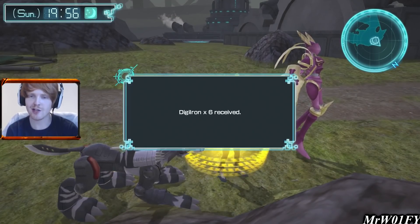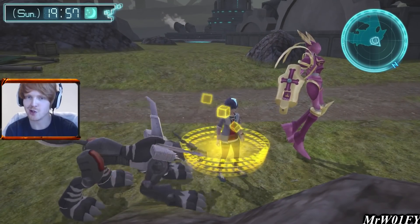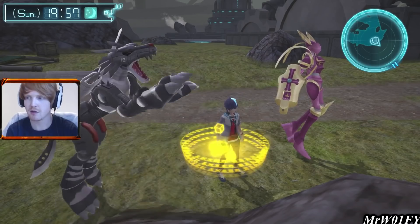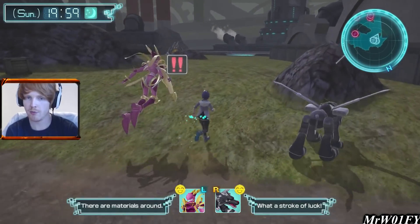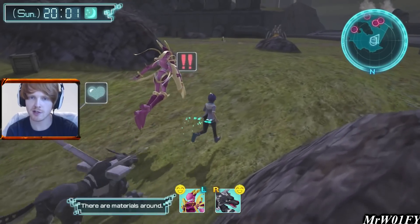Behind the Hagurimon there is an Orange WarGrowmon sitting and waiting — he will be an extremely tough fight. If we get in a battle with him we have to be careful. He will probably give us really good stats though, which is something to consider.